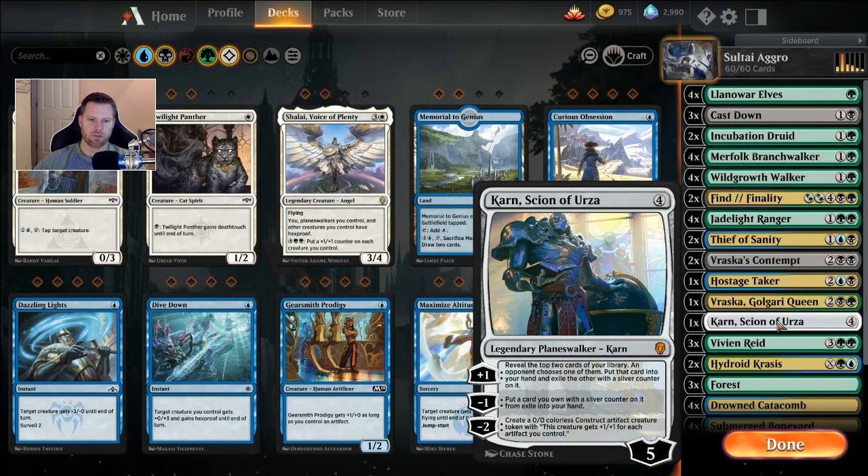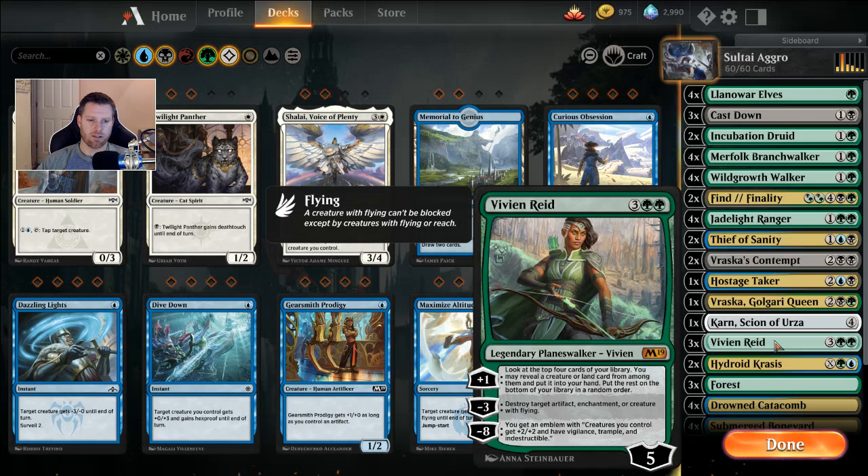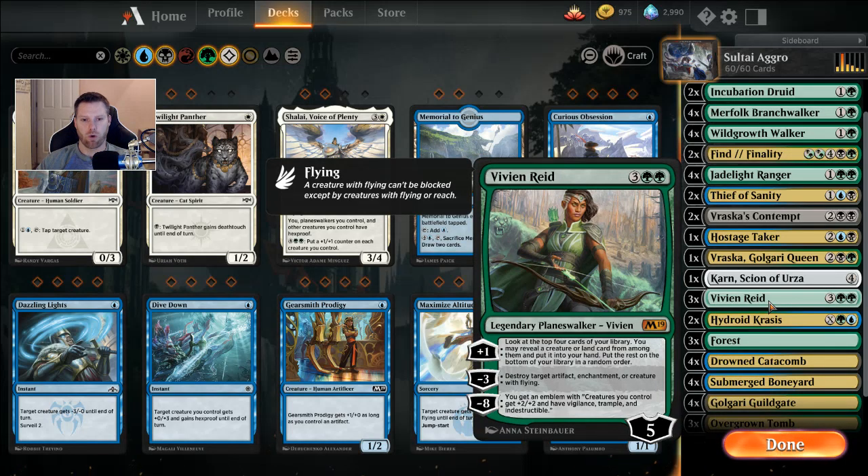I also kept Karn in here — one of, like old Golgari decks used to run. I do have three Vivien Reeds, which I crafted after the October reset when I went into mono green. Her +1 lets you look at the top four cards and grab a creature or land, putting the rest on the bottom — great dig. Her -3 destroys target artifact, enchantment, or creature with flying. Her -8 ultimate gives all your creatures +2/+2, vigilance, trample, and indestructible. Sometimes the whole deck strategy becomes keeping Vivien alive until you hit that -8.